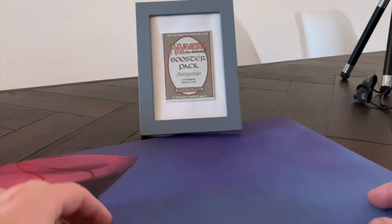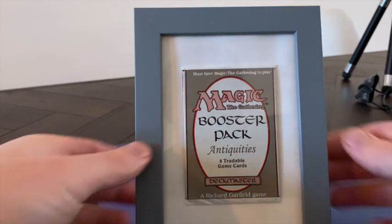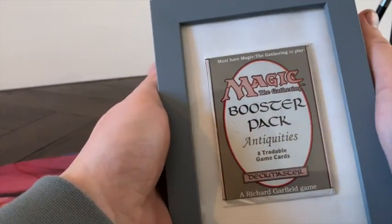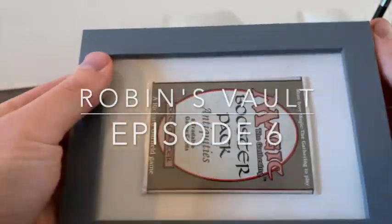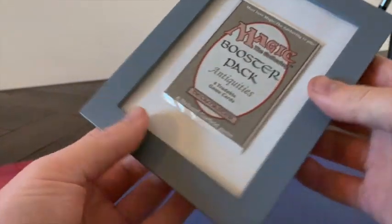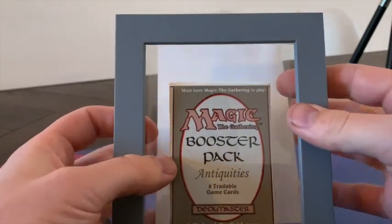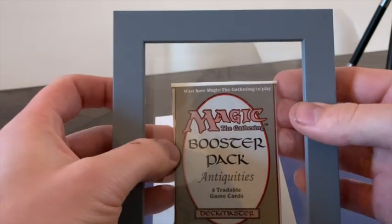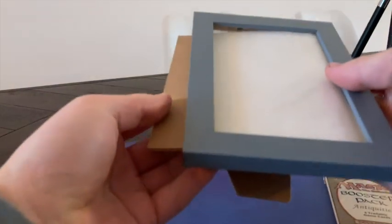We are going to open up an Antiquities booster as part of the Robin's Vault series. We're now at episode number 6, the last episode. So this is the last booster pack that Robin will crack here on the channel. If you've missed any of the other previous episodes, you can click on the info card appearing right now. That'll take you to a playlist where you can start at episode 1 and work your way through to episode number 6.